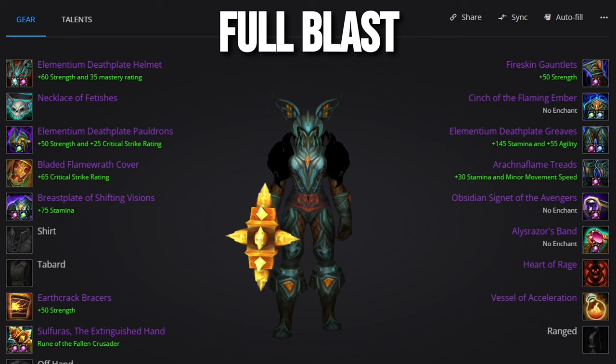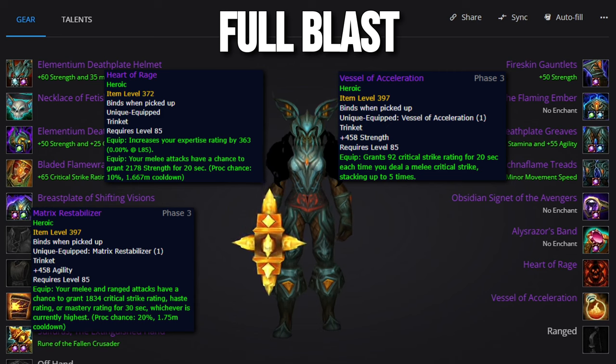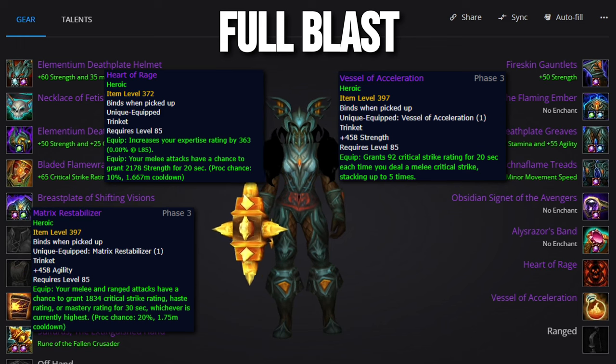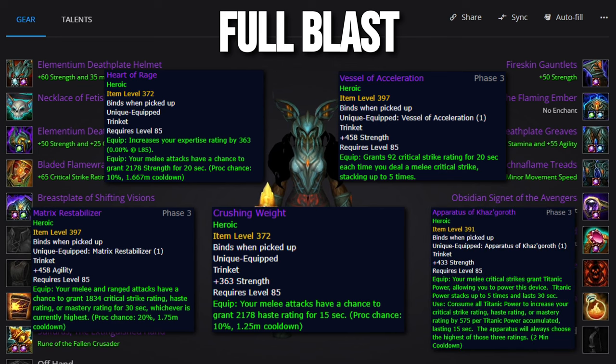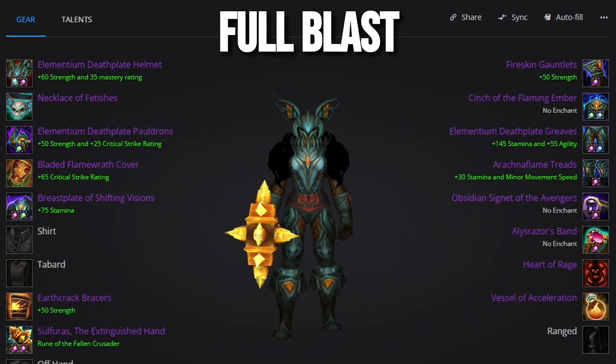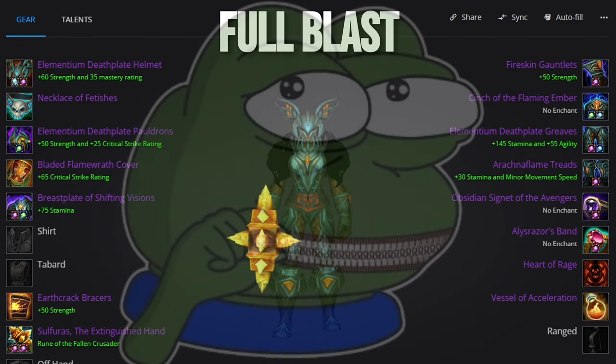For our trinkets, we'd ideally like to have Heart of Rage and Vessel of Acceleration. There are three other trinket alternatives we can go for, with the agility trinket from Rack technically being our best alternative, as long as we have Crit as our highest secondary stat. But don't take this trinket unless literally no one else needs it. Most likely, you'll still be using Crushing Weight. Aparallus of Cascaroth is fine, but it's slightly worse than Crushing Weight as the on-use effect realistically never lines up with Dancing Rune Weapon, and is thus a bit of a bait. I'm rocking stamina gems in all of my sets as I'm raiding on 25-man, but if you want to squeeze out a bit more damage, it's of course possible to swap over from stamina gemming to strength gemming — but don't tell anyone that I told you that.